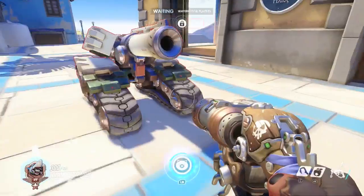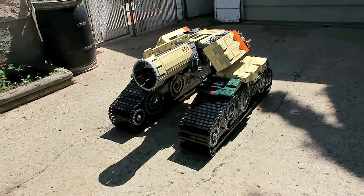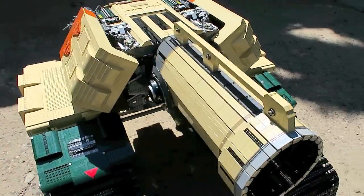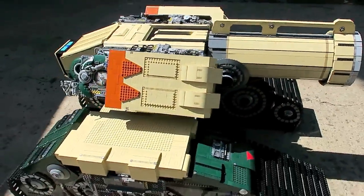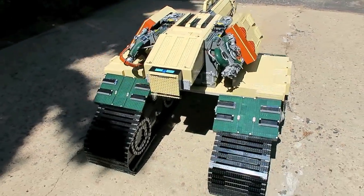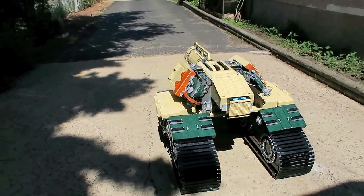Bastion is one of the six current defense heroes in Overwatch. In tank mode configuration, it has no weak points, and you can even rocket jump if you shoot the ground enough to get vertical and fire over barriers and shields.